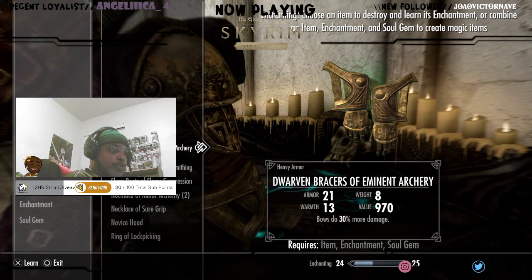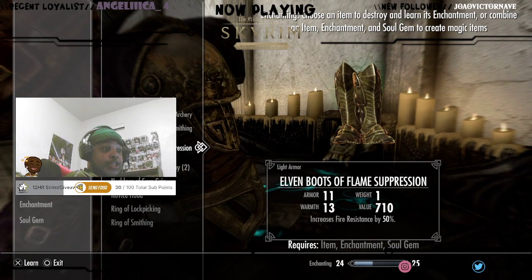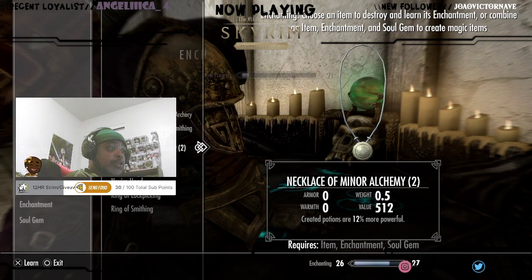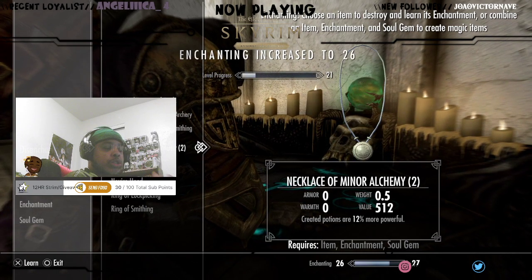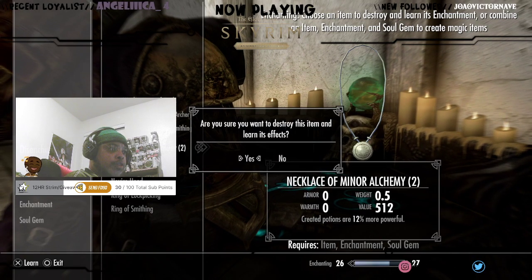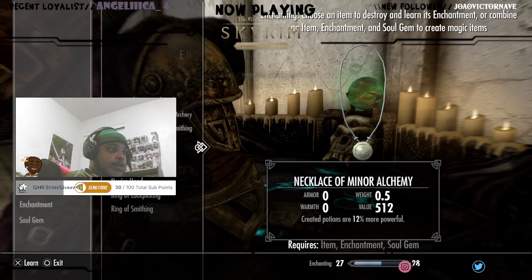Dwarf bracers of imminent archery — I think I want to keep those. I want to keep the smithing flame suppression. This is what I want: 50% resistance. You learn the resist fire enchantment. Minor alchemy — we got two of these, this is disenchant one. You learn fortify alchemy enchantment from destroying this item.